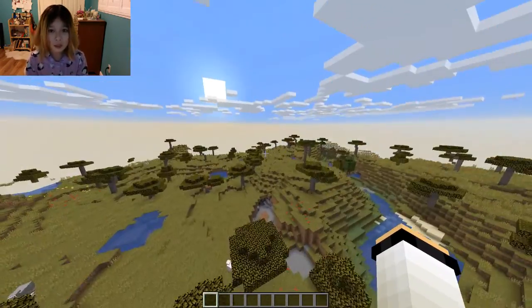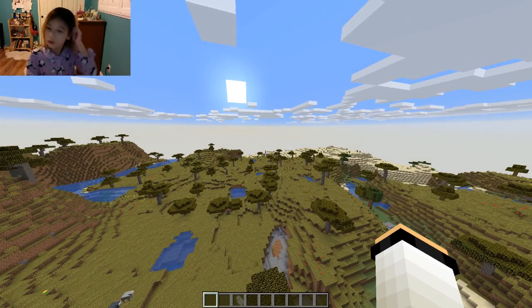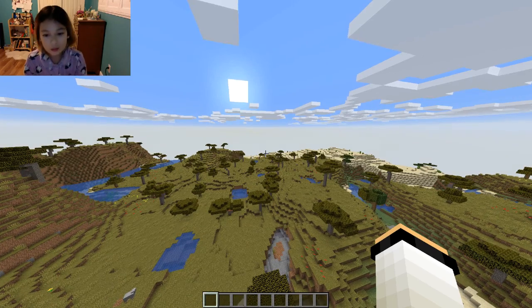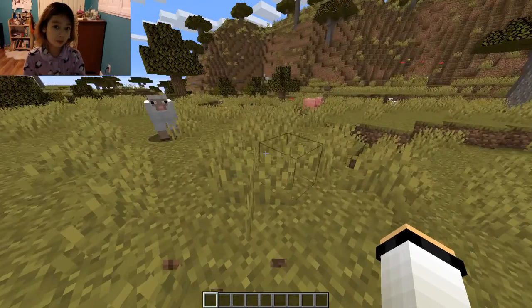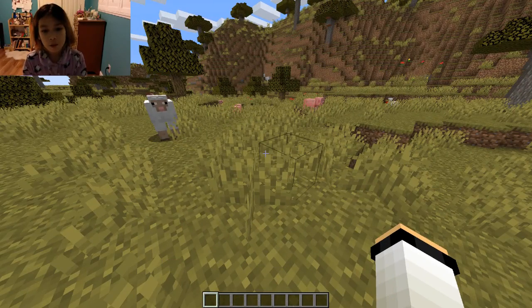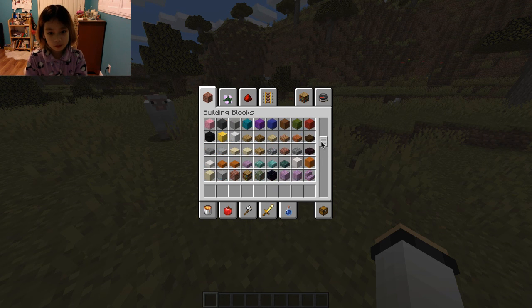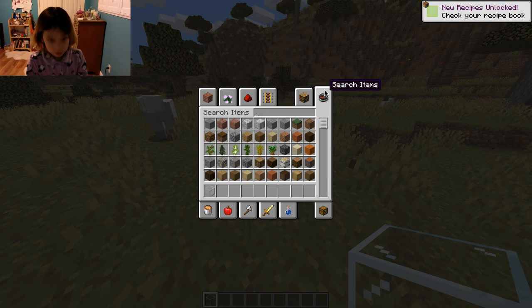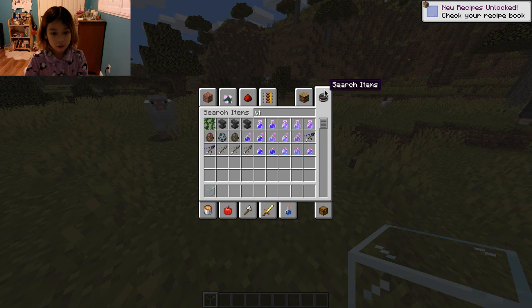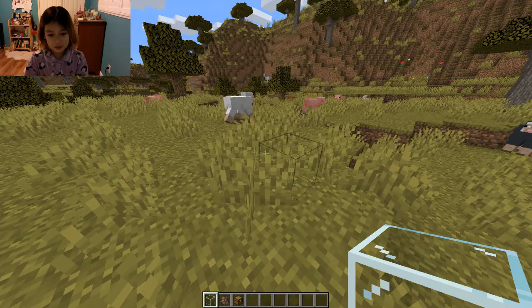I'm just going to be testing one thing. This is going to be super duper short. This is kind of a test of this app, so I may or may not upload this. I need some glass just to hold the villager in. Basically, what this is — you can customize villager trades, among other things, but I'm just going to test the villager trades.